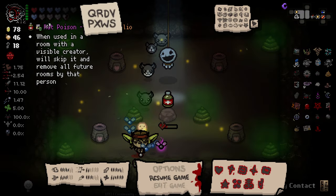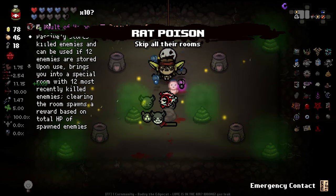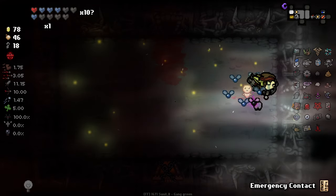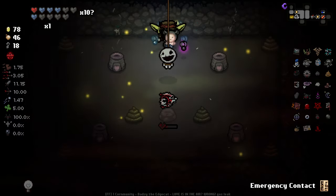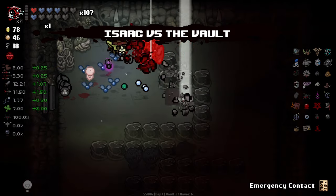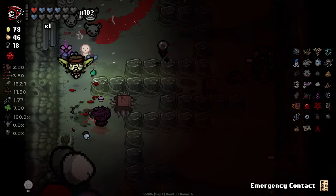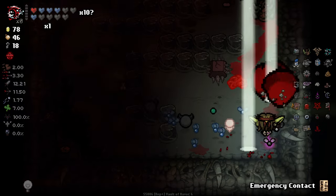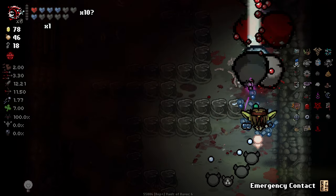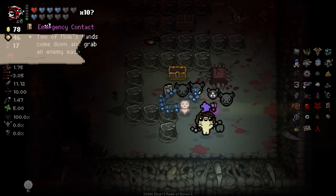When used in a room with a visible creator, we'll skip and remove them all. Let's just use this now then. Good old rat poison. I can also use this straight away as well, which is nice. With holy light, we're just calling in so many of these light beams as well. I just love that sometimes it's like, let's just fill a room with maggots and give you an item for killing them. Technically shouldn't probably work that way, but...